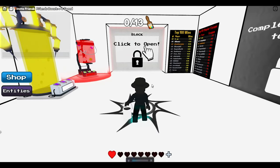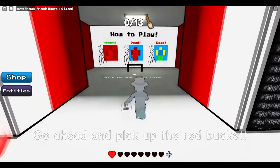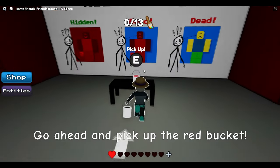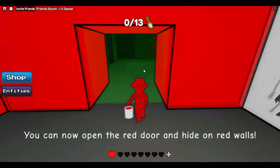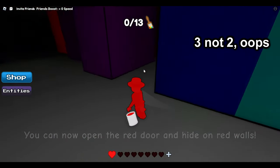Hey guys, I'm going to be showing you how to complete Color or Dye. Just follow along and you'll see exactly where you need to go. First, grab the red can and follow where I go because I'm going to be showing you the first two locations of the paintbrushes.